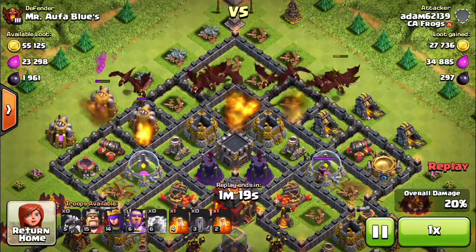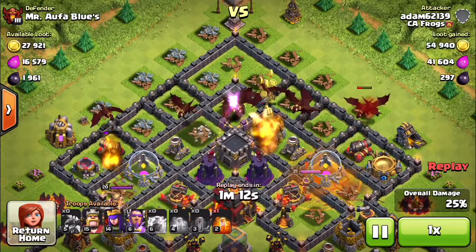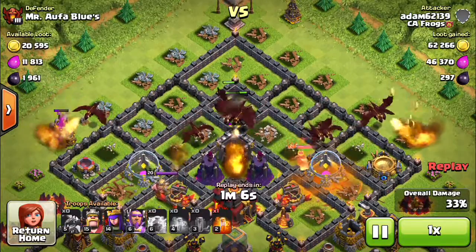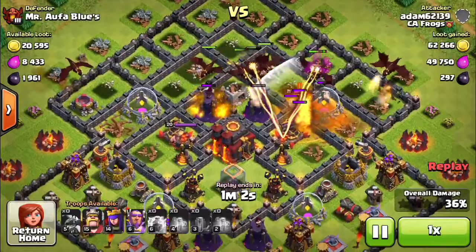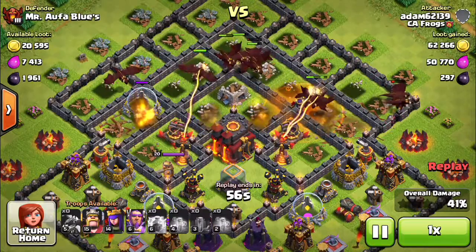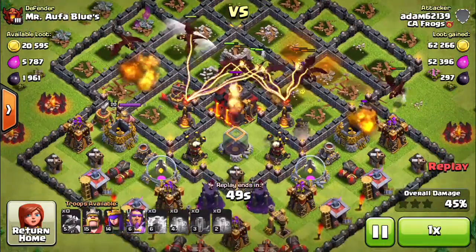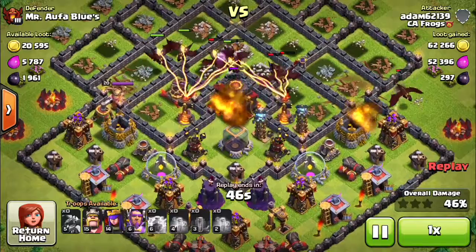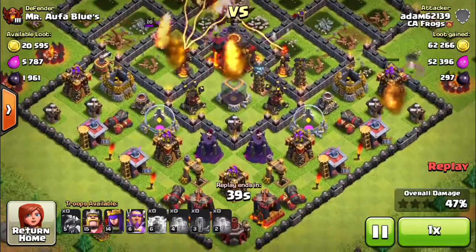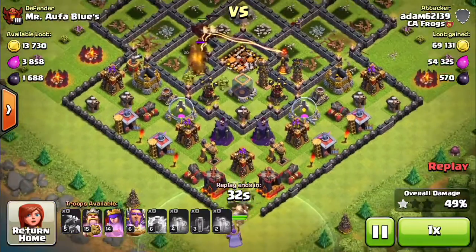As the dragons make their way down, the wall breakers will have nothing shooting at them, so they'll be able to open up the walls for the heroes. The dragons are coming up on the town hall pretty soon and we're already at 35% damage. You can see those multi-targeting infernal towers aren't really doing much. Coming up on 50%, the town hall goes down, and I'm almost at 50% so I'm going to drop the heroes from the bottom as the dragons have almost finished their course.